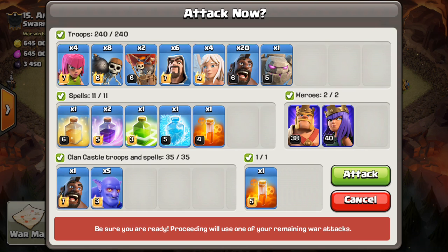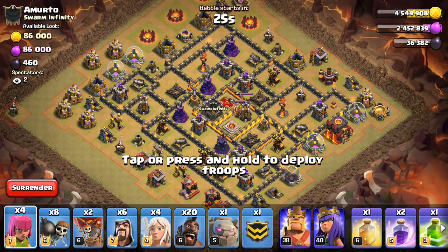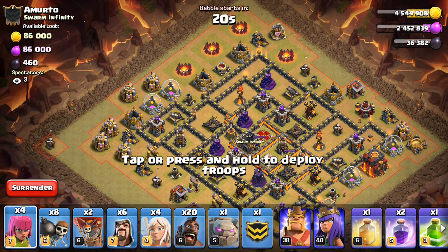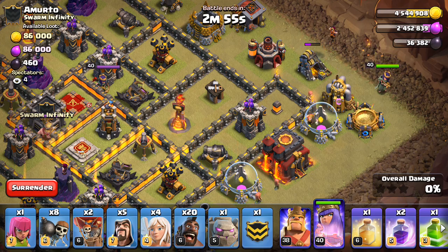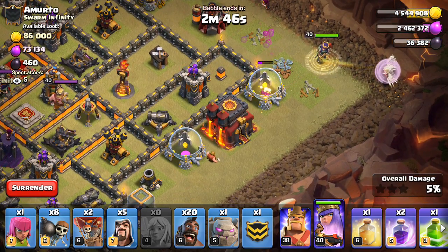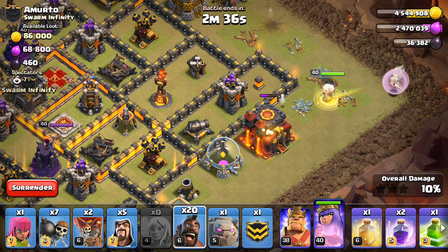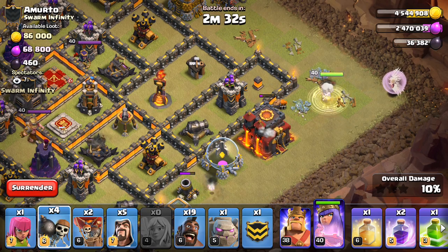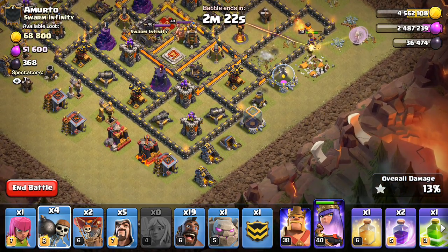I'll get some archers down when I can to start taking out some of the trash. We'll get the archers going first — put three of them down. Then we'll do wizard first, start with the wizard up here. Wizard, archer, archer, archer. Get cleanup going ahead of time, basically. Then the queen and her four healers. Get the test wall breaker ready — and hog. There we go. Queen's going to go in. That's good.